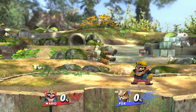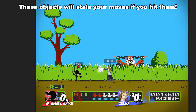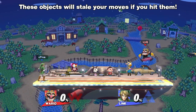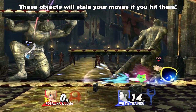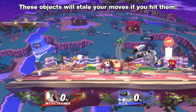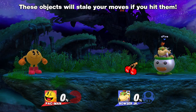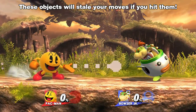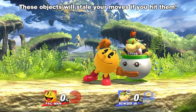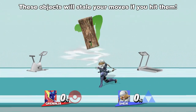You have to hit an enemy for an attack to become stale, but there are actually a few other things that will stale your moves if you hit them: the ducks from the Duck Hunt stage, the balloons from Smashville and Town and City, the statues from Castle Siege, Wario's Bike, Wii Fit Trainer's Ball, ROB's Gyro, Pac-Man's Fruits, Pac-Man's little food ball from his side B, Link's and Toon Link's Bombs, Bowser Jr.'s Mini Cooper, Sheik's Grenade, and the object from Greninja's Counter.